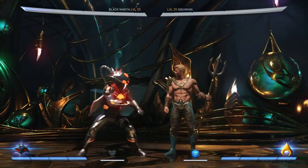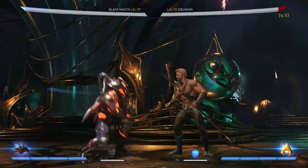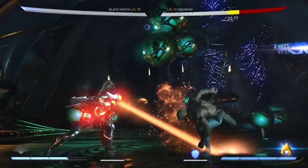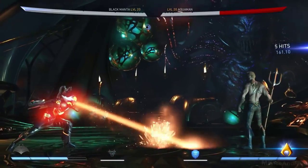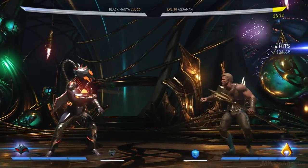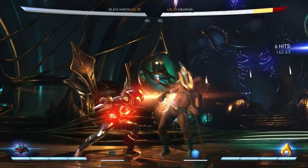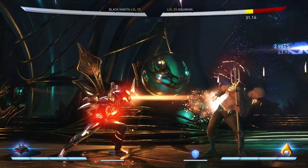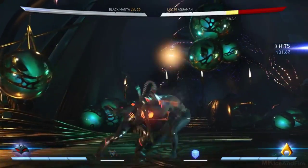And then to complement that, I gave him the Sweeping Manta Beam, which is a really high damage, good low attack. You meter burn it and it'll actually go all the way across the screen. So this would be a great Manta zoning loadout if you like zoning with the fireballs and you're using a lot of the beams in his combos.